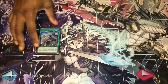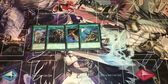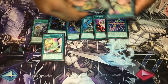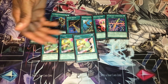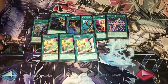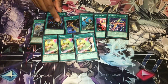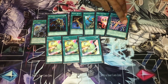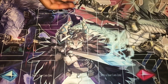For spells we have one Synchron Chase, one Warrior Returning Alive, one Night Beam, one Reinforcements of the Army, one One for One, one Starlight Junction, and triple Tuning. Tuning is probably going to stay in the deck - it's a nice addition and sets up your graveyard so you can mill cards. ROTA is really useful. Warrior Returning Alive I'm not sure how useful it really is - this deck hasn't had much testing. One for One could potentially be a staple.